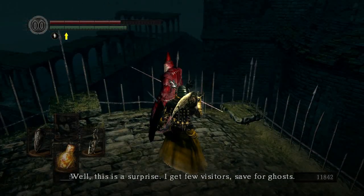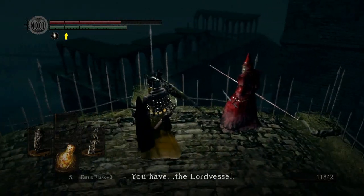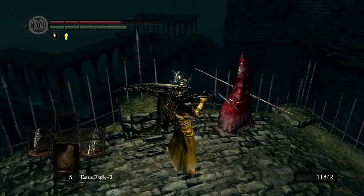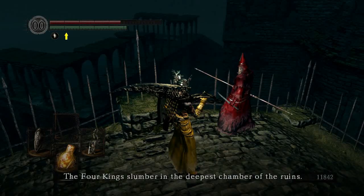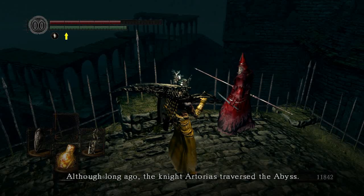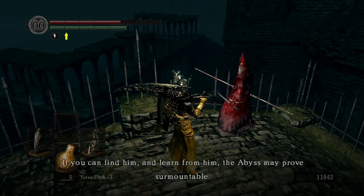Well this is a surprise, I get few visitors save for ghosts. You have the Lordvessel - very impressive. I know exactly what your intentions are, you seek the Four Kings whom I guard. This is the key to the seal. The Four Kings slumber in the deepest chamber of the ruins, use this key to break the seal and open the floodgates. The dark wraiths reside in a dark void called the Abyss, but the Abyss is no place for ordinary mortals. Although long ago the knight Artorias traversed the Abyss - if you can find him and learn from him, the Abyss may prove surmountable.